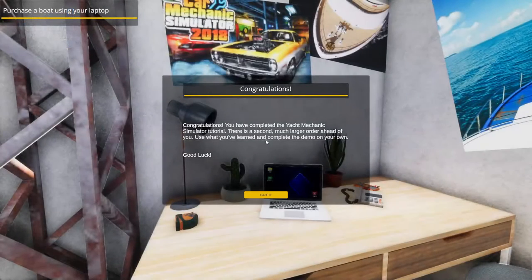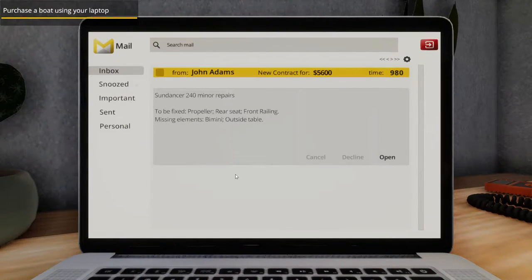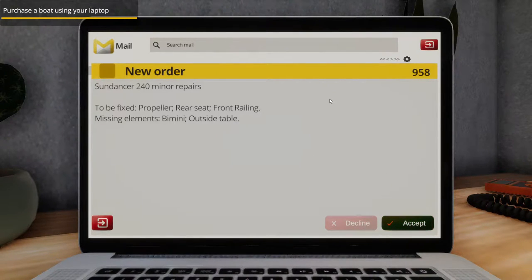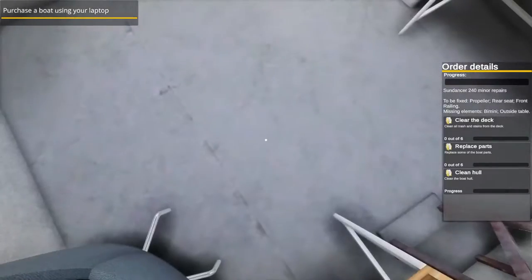The boat's been launched! Congratulations — you've completed the Yacht Mechanic Simulator tutorial. There is a second, much larger order ahead of you. Use what you've learned and complete the demo on your own. Good luck! New contract: $5,600 — Sun Dancer 240 minor repairs: propeller, rear seat, front railing, missing elements including the bimini, outside table. This one's gonna throw us for a loop — I'm not sure what a bimini is.